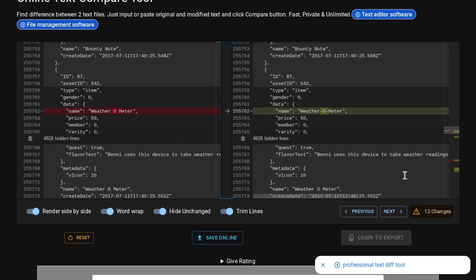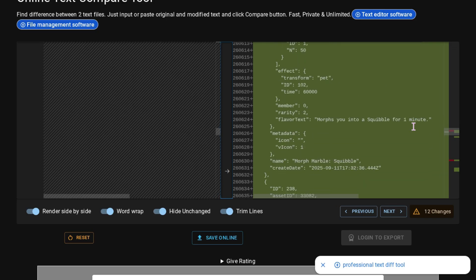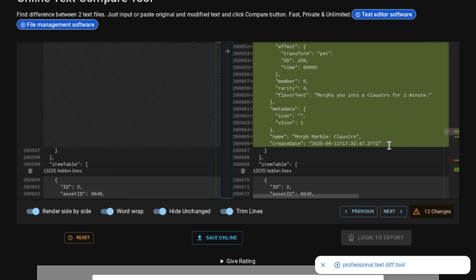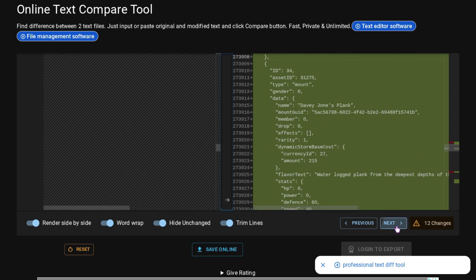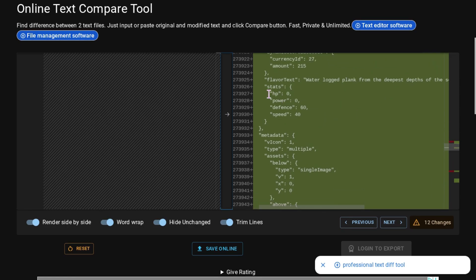Now looking at the metadata — nothing too important. We have the Weatherometer, which just got some dashes added. We can also see that the Squibble Morph Marble and the Claustro Morph Marble were added — no other Morph Marbles. The Claustro Morph Marble will last for a minute and the Squibble Morph Marble will last for a minute as well. Then we have the Davy Jones Plank, which was added today — it doesn't have health or power, so it's just the 60 defense and the 40 speed.